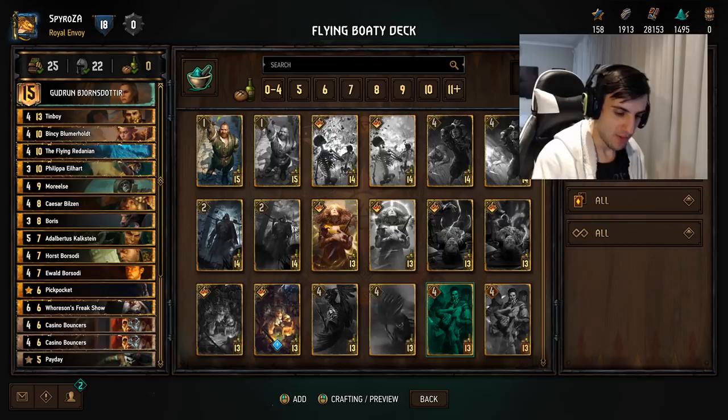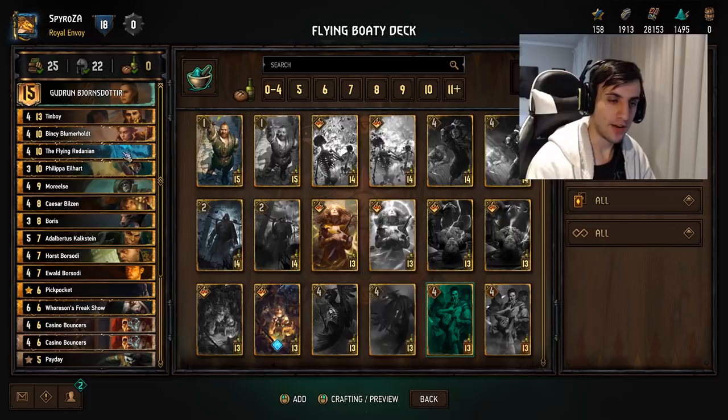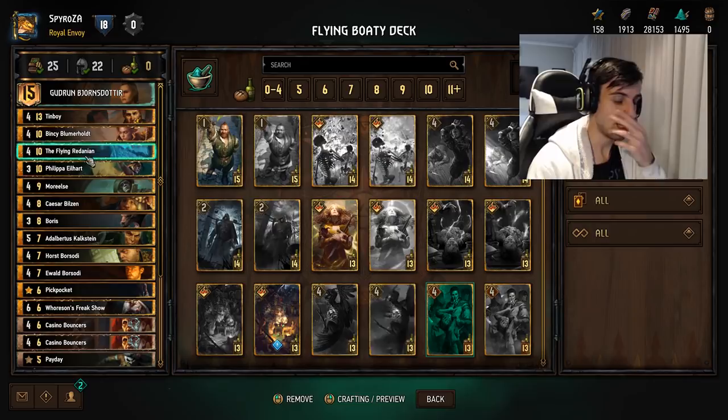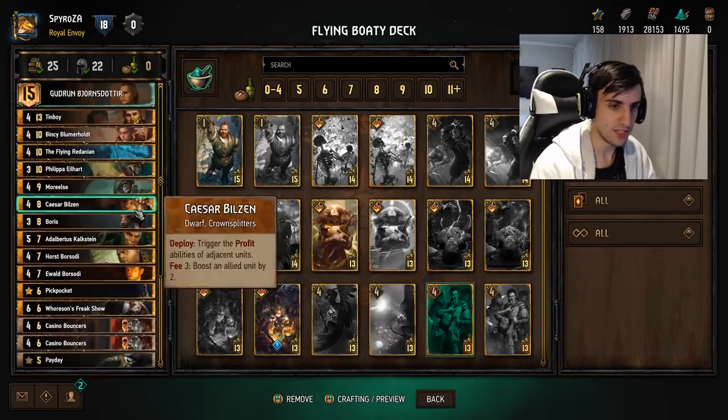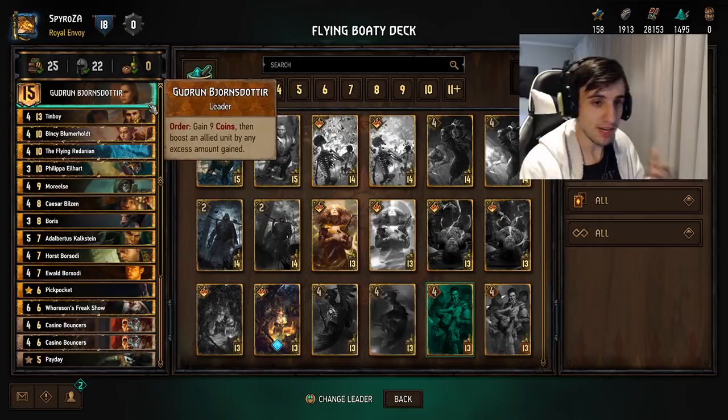Hey, what is going on everybody? It is Spiro here bringing you another deck guide today. It's been a while since I made one of these because I haven't been seeing much new content until now with the new expansion coming out. There's just been a new patch or expansion for Gwent called the Novigrad expansion, which gives you a whole new faction called the Syndicate faction. Let's go through the cards, card by card, and discuss everything, and then we'll jump into a few games and show you guys this deck.